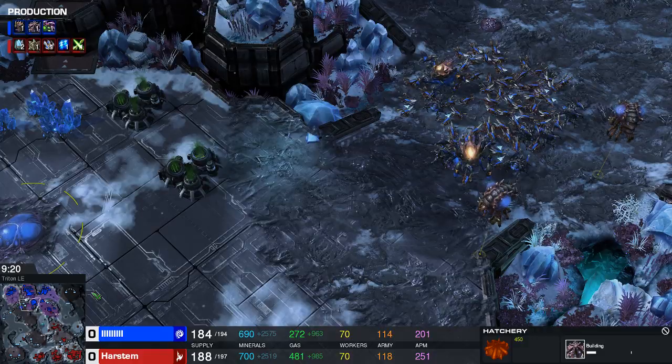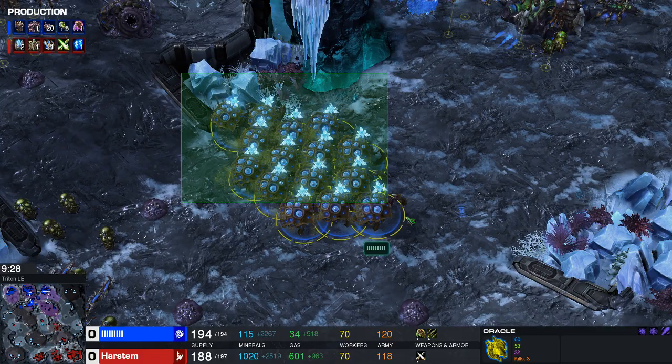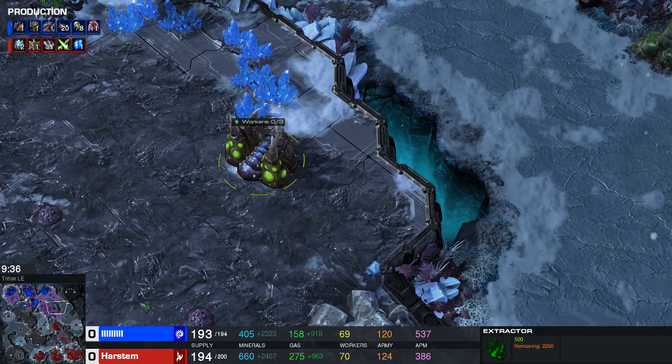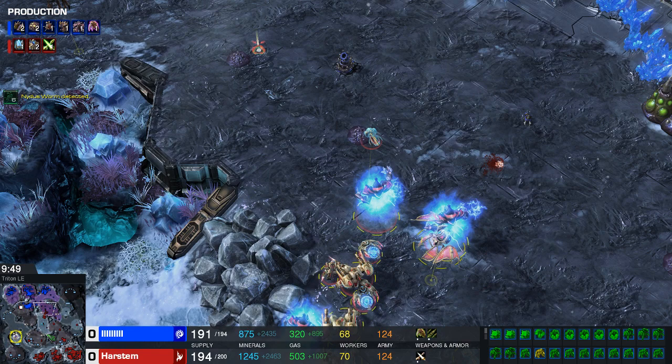The moment I see Swarm Hosts go back into the Nydus I can go back up and clear that fourth base. Basically I'm forcing him to never move out with Swarm Hosts again. It's very important to keep your oracles alive — if you can get a tag on the Swarm Hosts while being aggressive on the map you've basically won, because the moment you see that you can just move out, clear another base, or force another defensive response. For now I'm just waiting for Storm and +2.